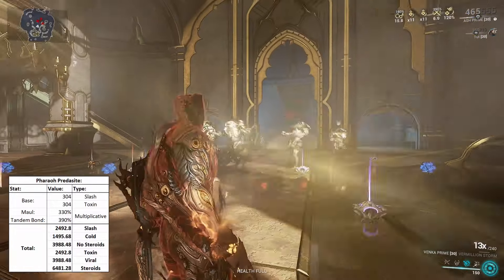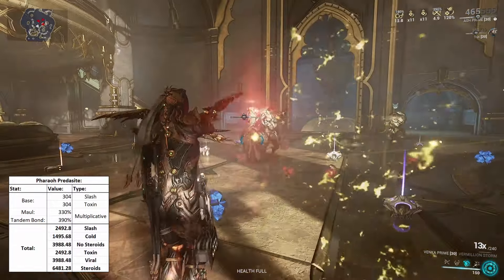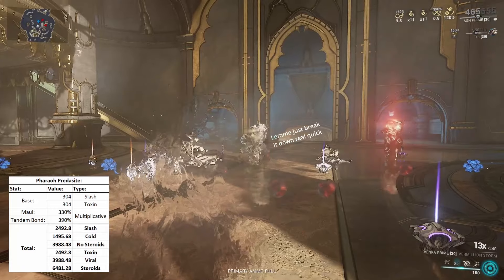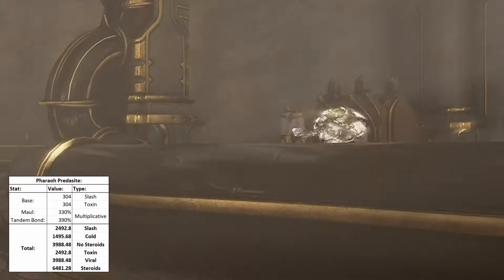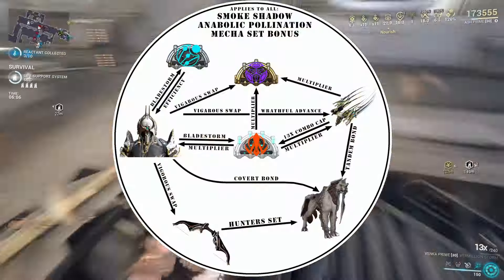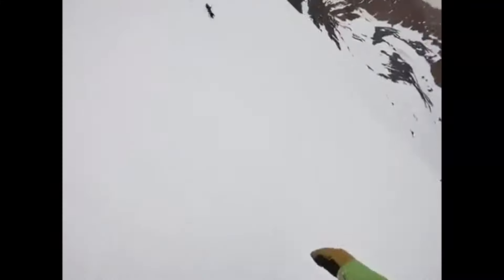Adding on that Cold will bring your Predocyte's total damage up to 3,988, but since Anabolic Pollination will apply to your Predocyte, that'll convert the Cold damage into Viral damage, bringing it to a total of 6,481 damage per hit. Anyway, that's the build. It's kind of confusing how everything feeds into each other, so I made a graphic rather than trying to explain it and condense it all down at the end. I'm going back to my massive pile of cocaine — I'll see you guys later. Bye.